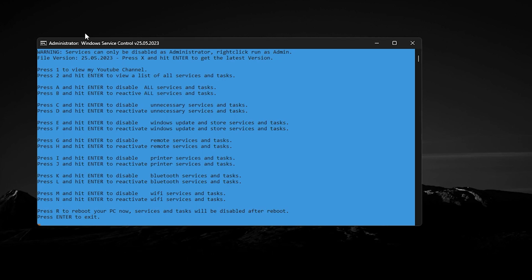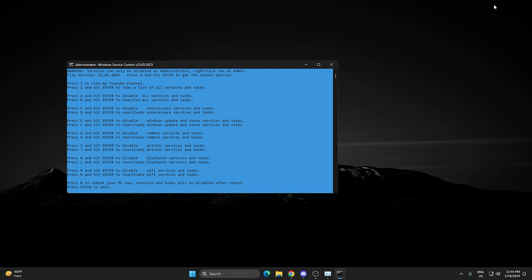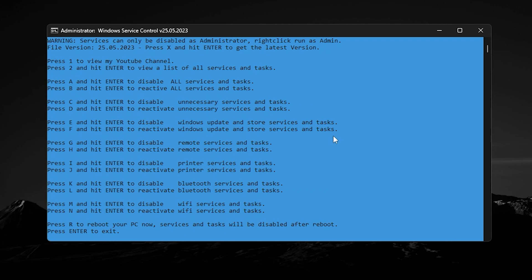Here you'll see some commands in the menu. Press 1 to visit my YouTube channel. Press A and hit Enter to disable all services on your PC. Press C and hit Enter to disable unnecessary services. Press E and hit Enter to disable Windows Update and Store services and tasks. Make sure to subscribe and turn on bell notifications for more optimization videos.